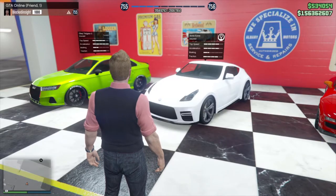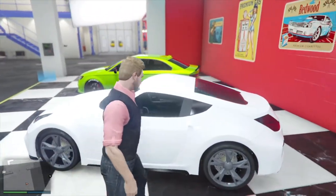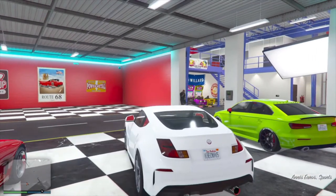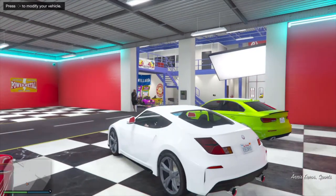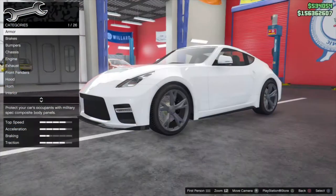Welcome back to GTA Online. In this video we'll be taking a look at the Annis Euros, which is basically a Nissan 370Z. This is another car we've all been waiting for — instead of going after the 350Z in Arena War, which everyone's been looking for. So let's go modify it right now.